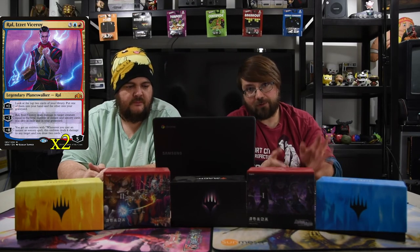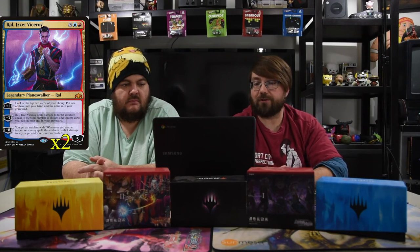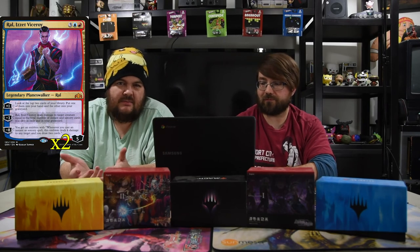One of the older planeswalkers: Ral, Izzet Viceroy — three blue and a red, five loyalty. You can already see the power creep in just a few sets. Plus one: look at the top two cards, put one in hand and the other in the graveyard. Minus three: deal damage to target creature or player equal to instant and sorcery cards you own in graveyard or exile. Minus eight: get an emblem — whenever you cast an instant or sorcery, deal four damage to any target and draw two cards. If he gets the emblem, they're probably dying.